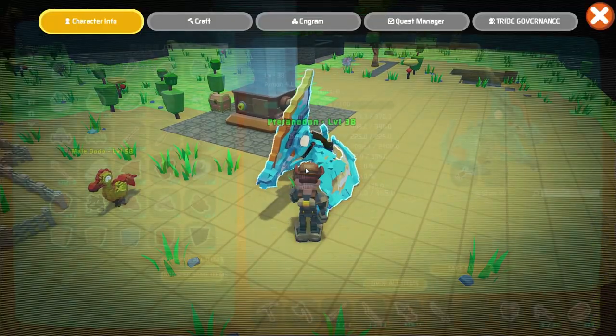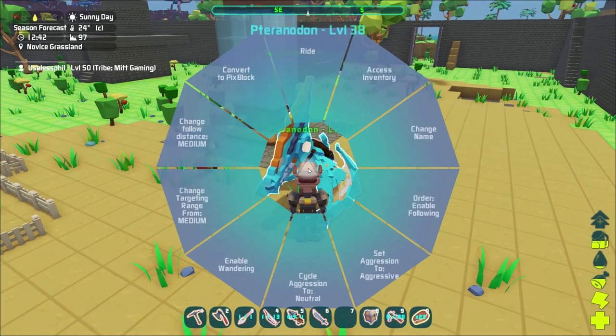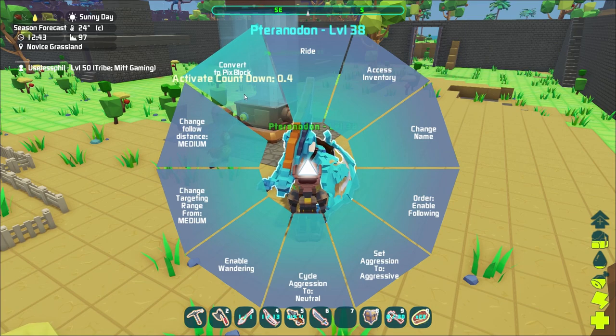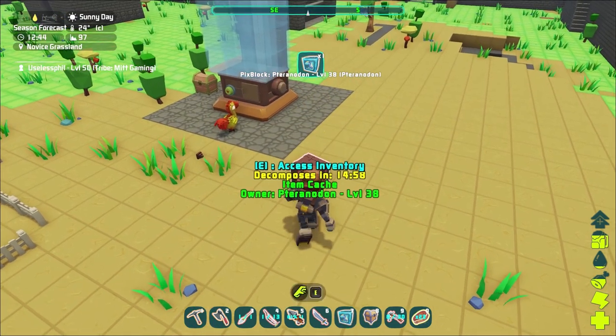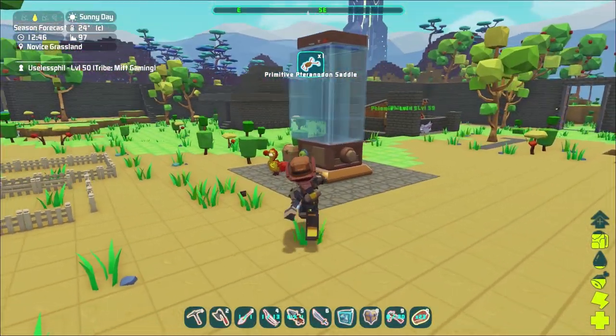Tip number four is how to get saddles off of dinosaurs. Currently, when you try to remove a saddle from a dinosaur it just won't work. The quick workaround is to convert that dinosaur into a pix block — you'll have an item cache on the ground and you can retrieve the saddle from its inventory that way.